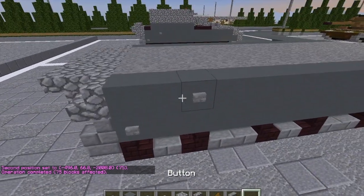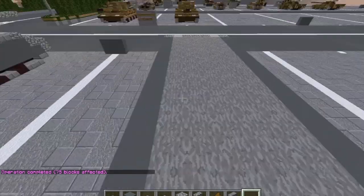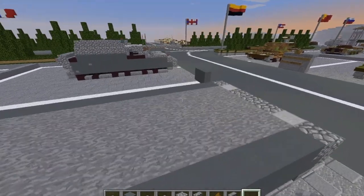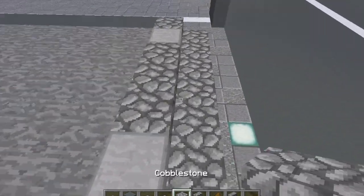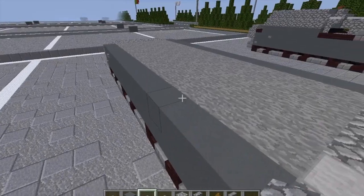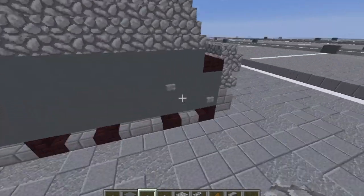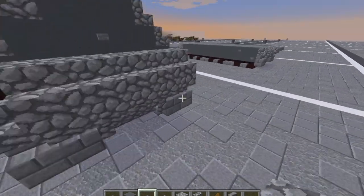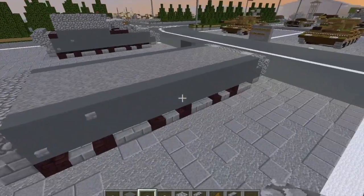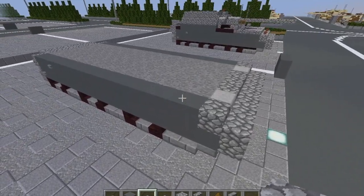Take our stone buttons and put a stone button here and here. And with that we're actually done with layer three. Let's move on to layer four.